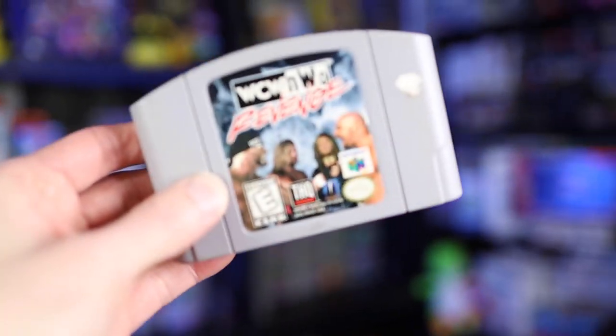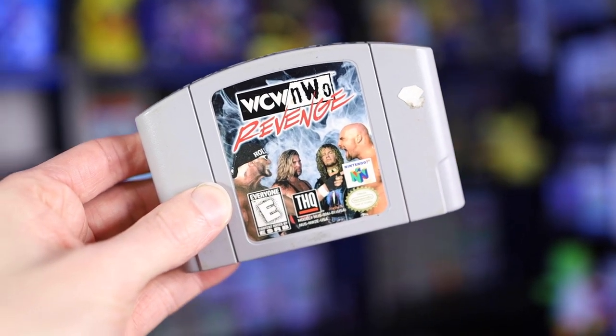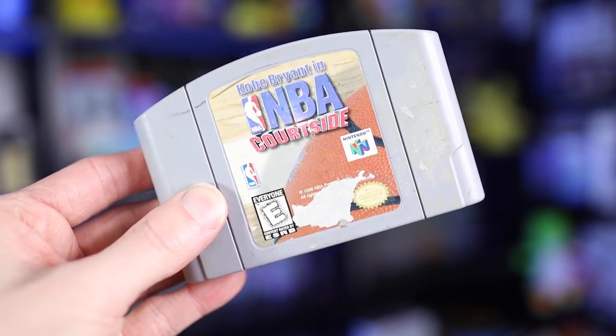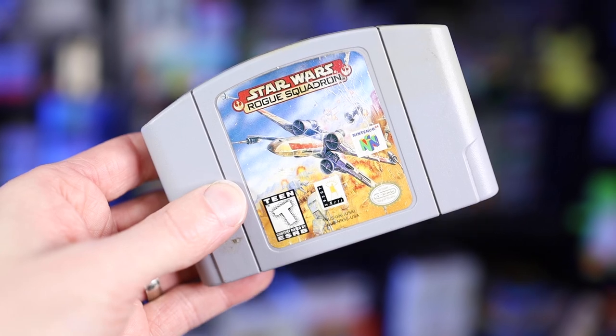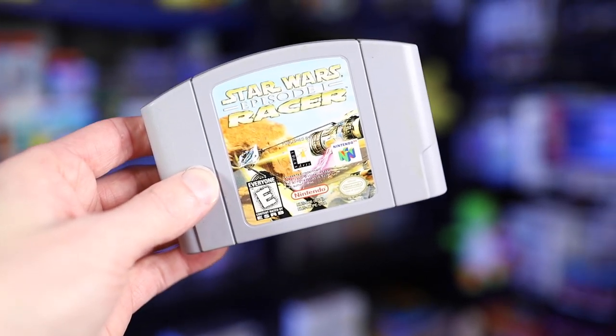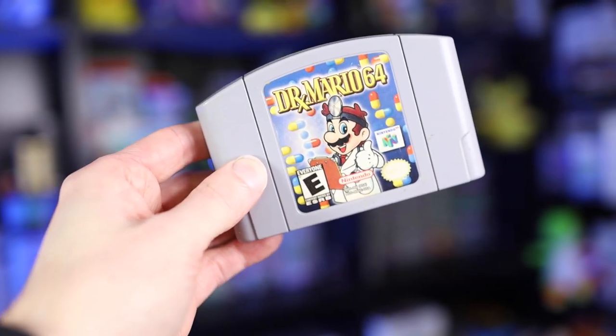This bundle included six games. First off, WCW versus NWO Revenge. We've got Quake, Kobe Bryant NBA Courtside, Star Wars Rogue Squadron, Star Wars Episode 1 Racer, and the last game that I needed was Dr. Mario 64.